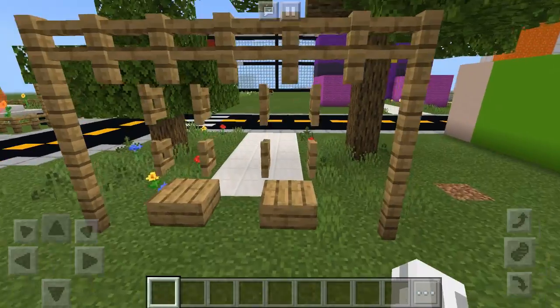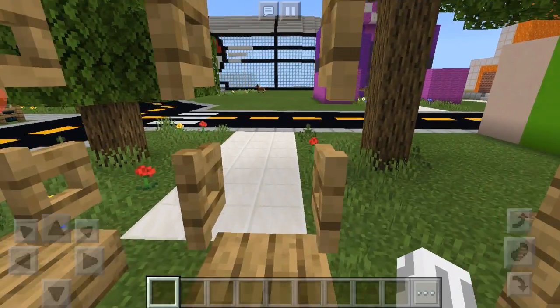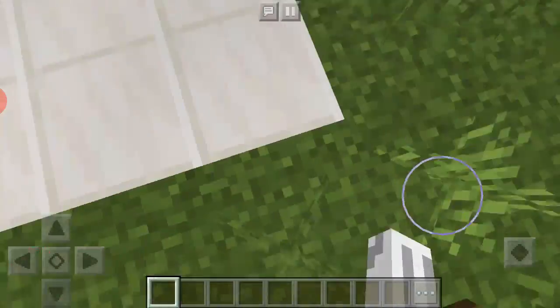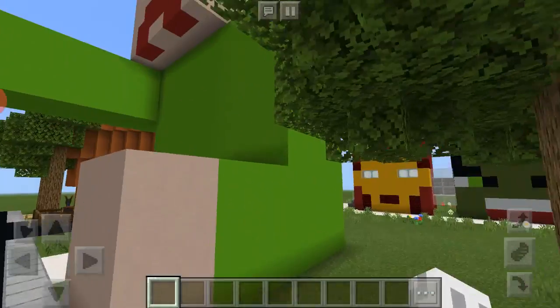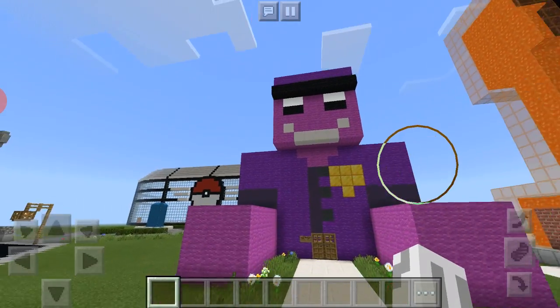It's a pretty cool design — you use fence gates as the chains of the swing, and this is the actual swing part right here. The reason I did a swing is because there's a school right here. I'm gonna do the police station first though.